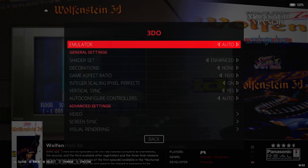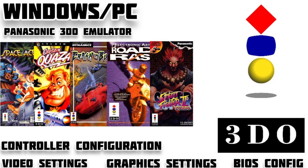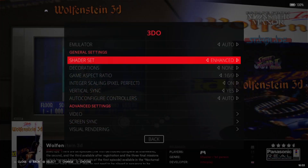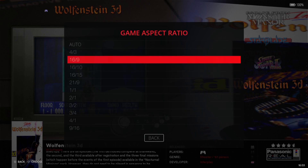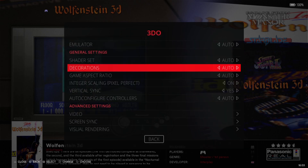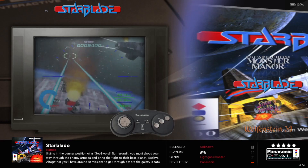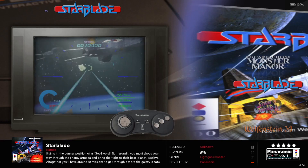4DO also has a standalone emulator, so if you're interested in that, check out my standalone console emulator setup guide — I did one for 4DO a little while back. For now, let's go back and change all these settings to Auto, and let's check out one of my favourite games: Starblade.